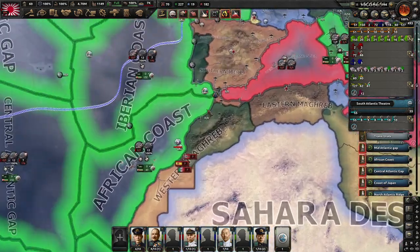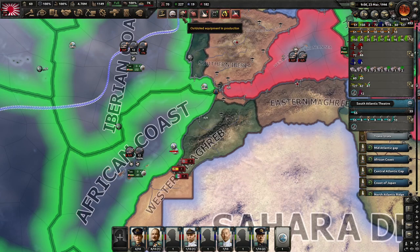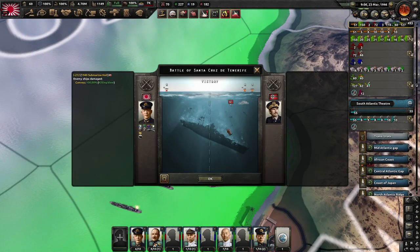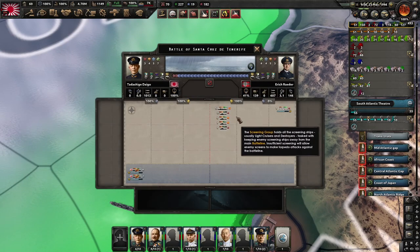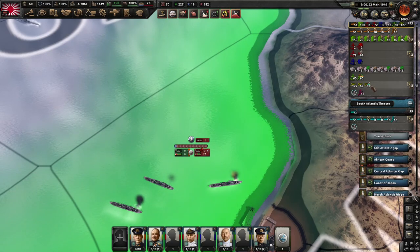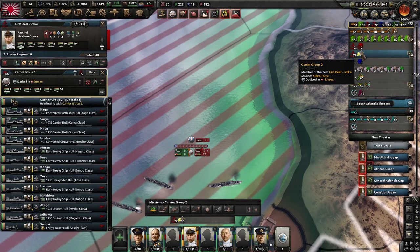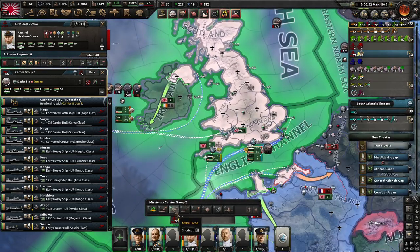We've got a bunch of naval battles here as well. We are sinking their convoys too so it's not that they can do an awful lot about that either. That is another German convoy sunk. These are our submarines being chased by a Spanish task group - interesting. It looks like carrier group three is chasing an Italian task force and carrier group two is docked in Sussex currently.